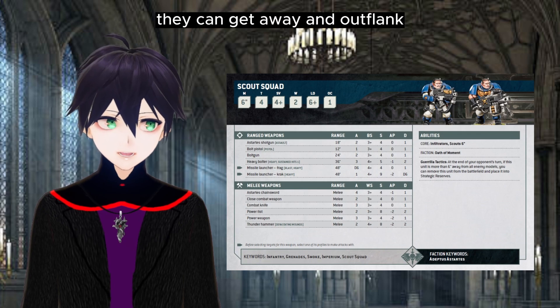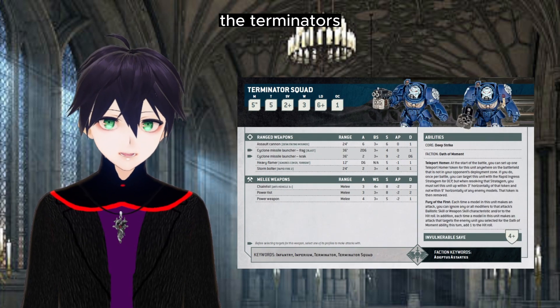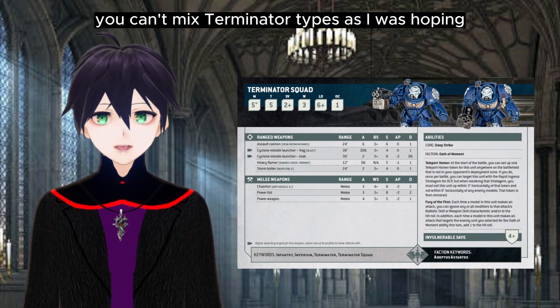Scouts can keep tangling with the enemy, just with a four-plus save, and when they're done tangling with the enemy they can get away and outflank from Strategic Reserve somewhere else.